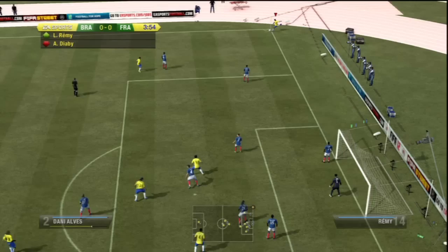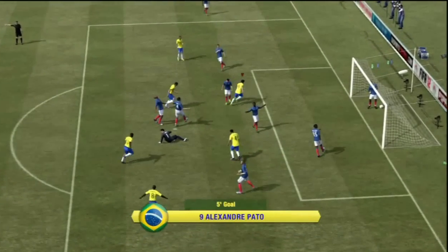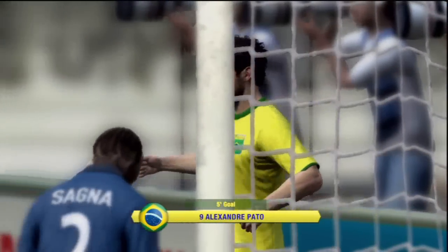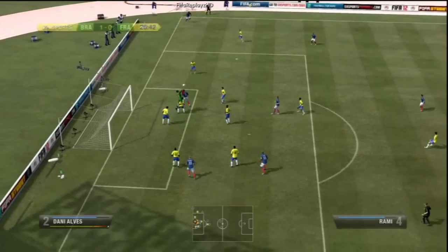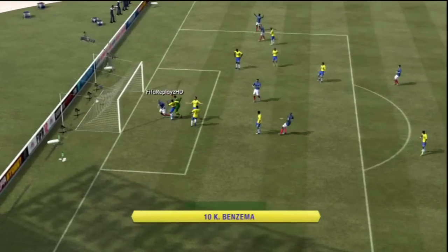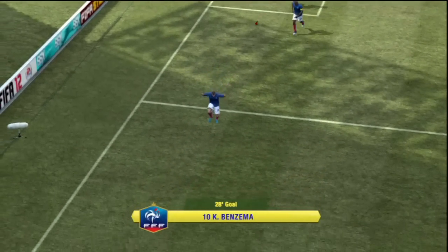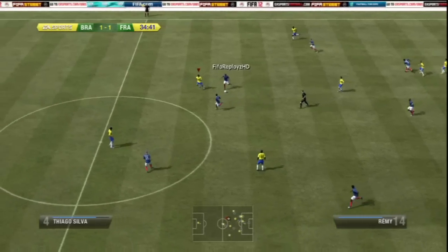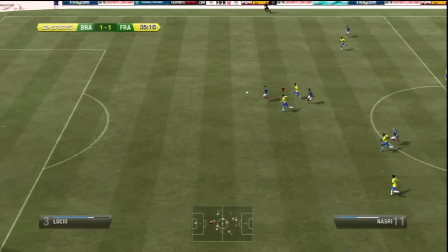The first thing I would definitely like improved in FIFA 13 is the web app. I think bid tokens are completely pointless, to be honest. It's really quite annoying because I do a lot of my trading on the web app and I don't really like paying for bid tokens. Getting rid of bid tokens would be better. EA aren't getting any money from it anyway — it's just coins — so I don't understand why they do that.